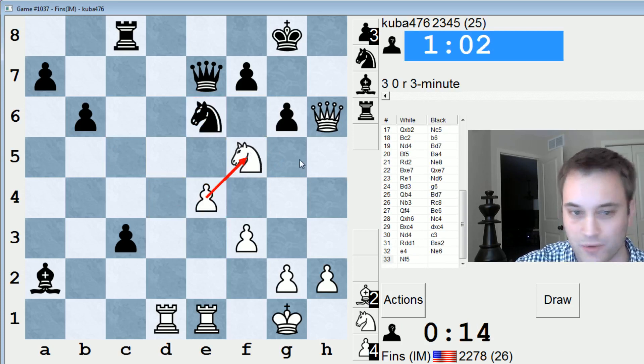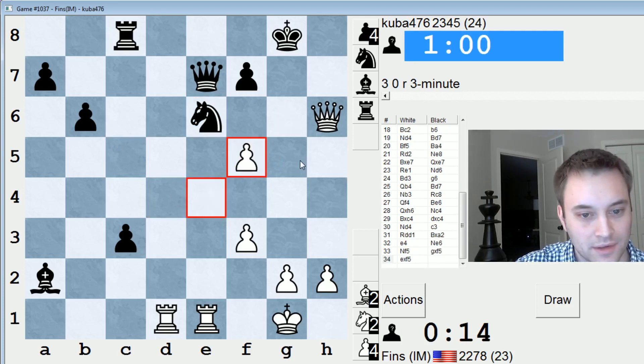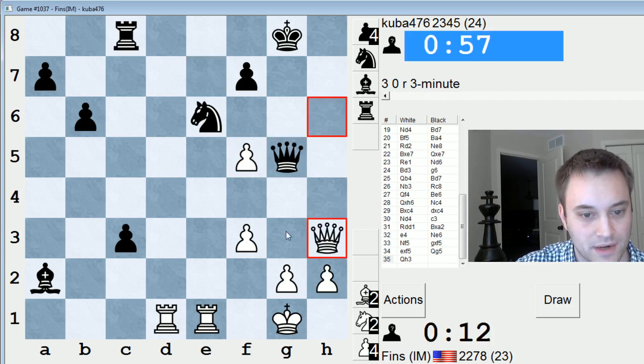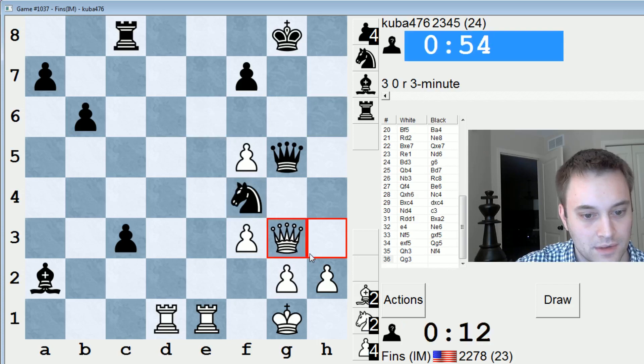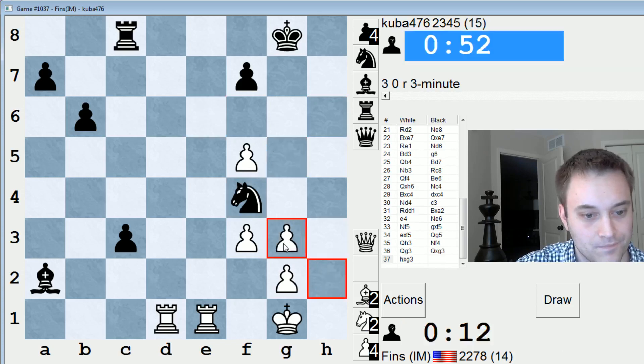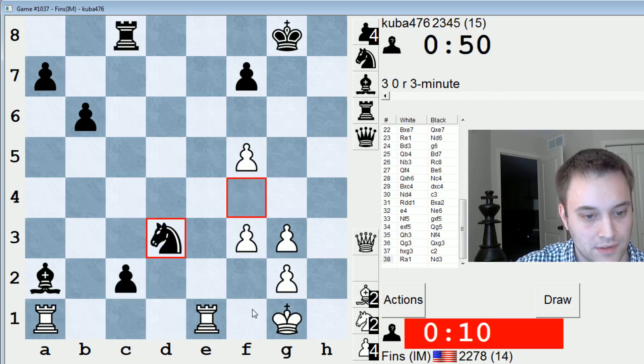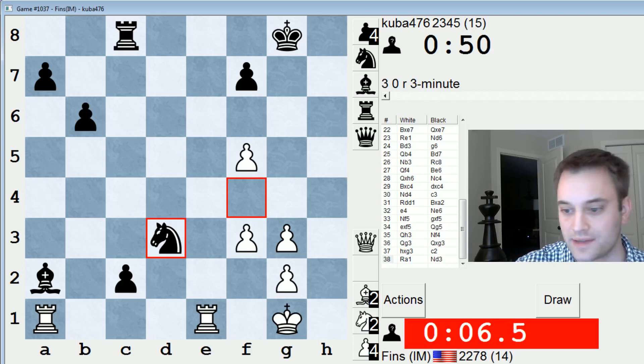He can take and play queen G5. Yeah, queen G5 is a killer. Let's come here, but knight F4. This is not good. We just completely lost track of the time. I resign. Bad game — used too much time trying to consolidate my advantage. I should have just played moves.